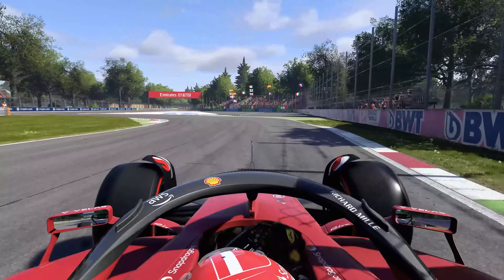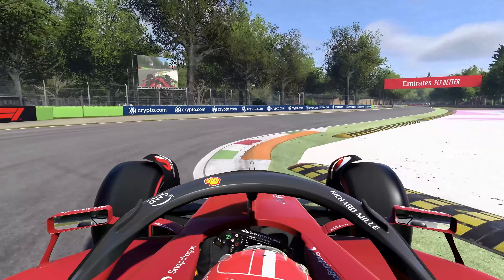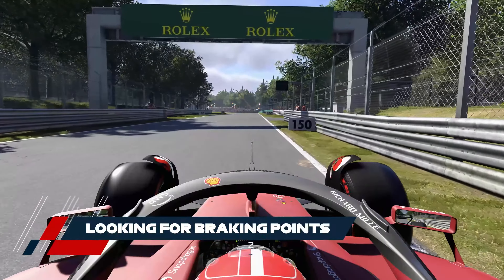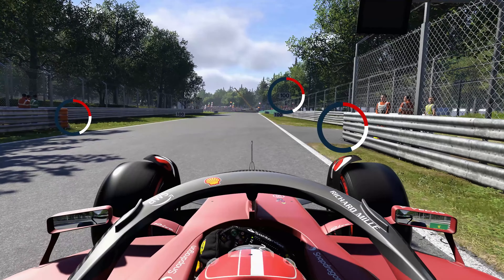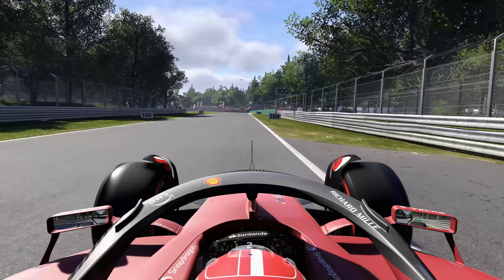Take a look around while you drive and keep an eye out for things like where the runoff areas are, which corners have grass on the outside, and what the kerbs feel like. As you get close to a corner, stop at the 150m board and approach the corner even more slowly. Here you should be looking around for various objects you can use as a braking reference — any static objects will be useful, such as the marker boards, the edge of fences, lines on the road, and so on.